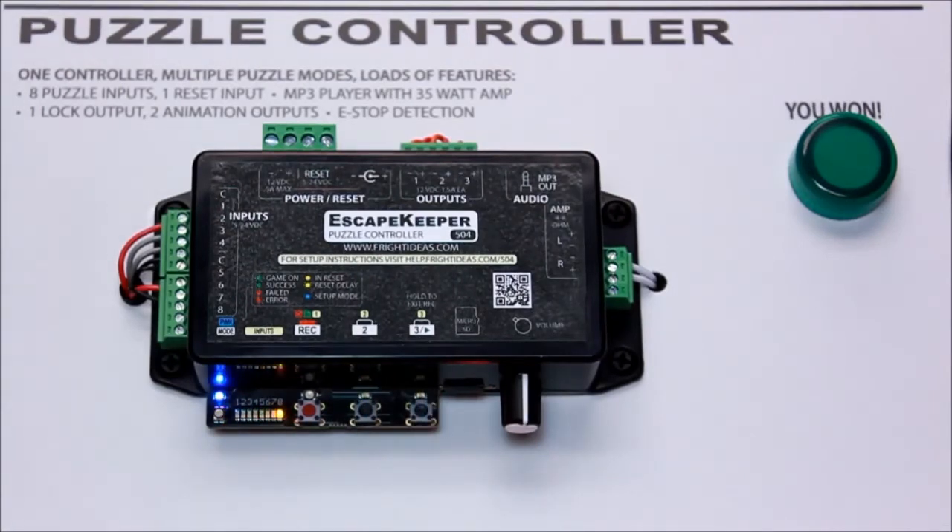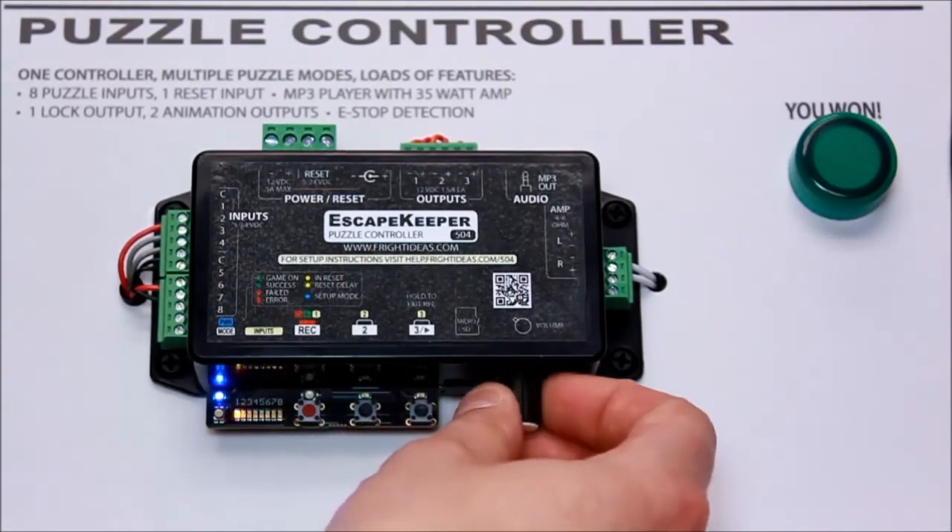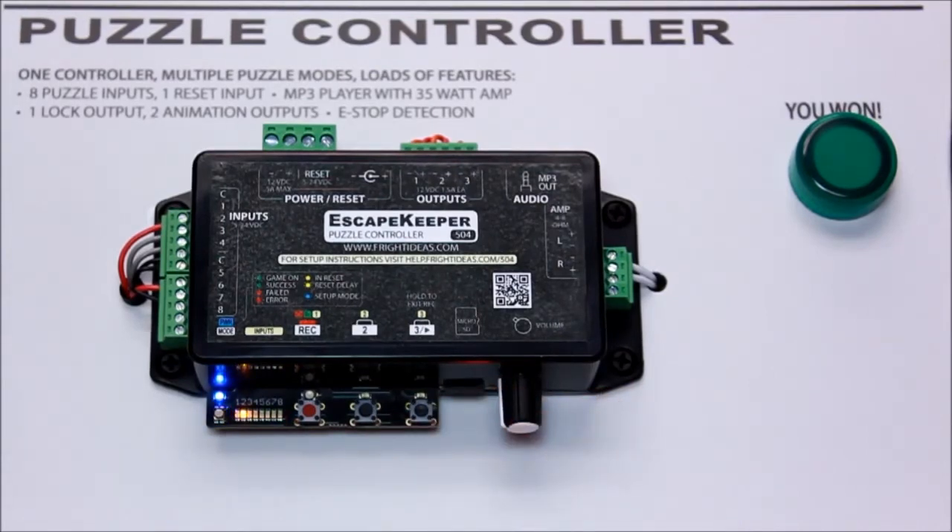Number of inputs. This will be two plus however many booby traps you're using. We're using three sensors on this particular setup, so our answer would be five. The first two are reserved — one for the start button at the beginning of the room, and one for the win button at the end of the room. It could also be a win keypad so they have to enter a code or something.